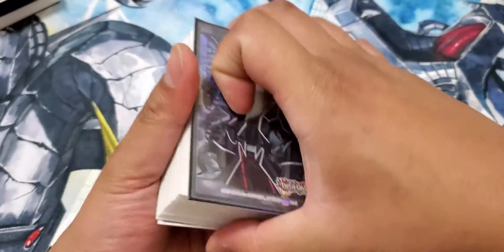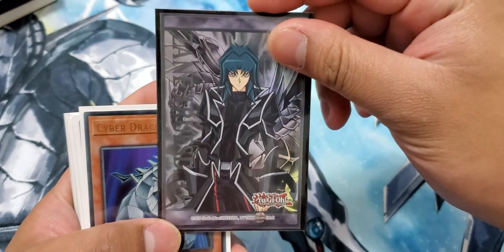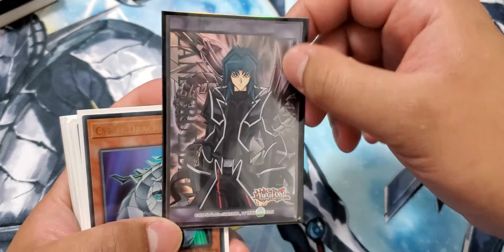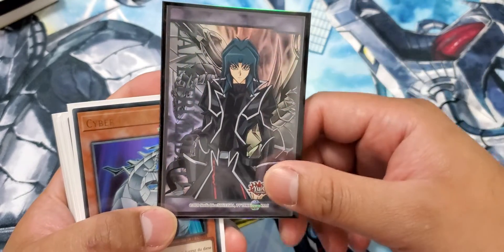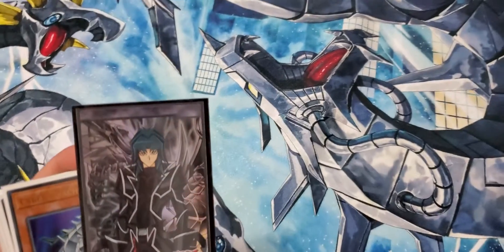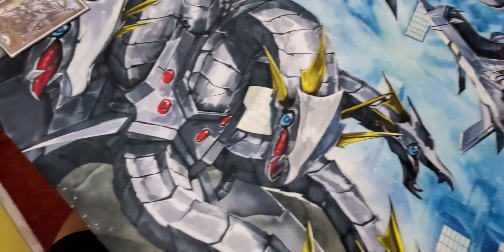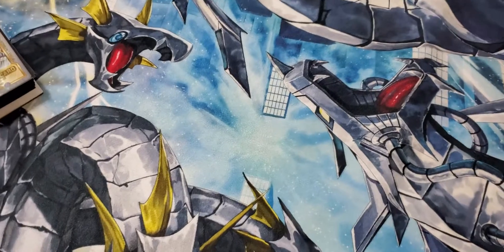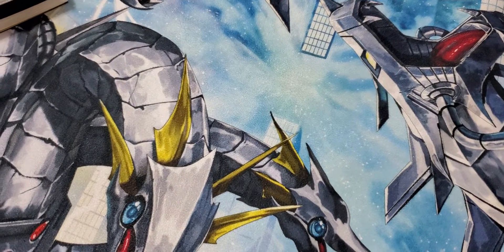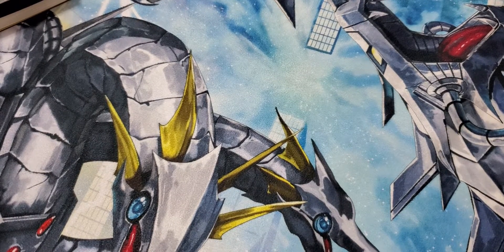For the main deck, we have the new character from Toon Chaos, the dark version of Zane Truesdale, but it still has a Cyber End in the background. As you guys can see, I'm a big fan of the Cyber Style. I even have the clock mat for Chimeratech Over Dragon and Cyber End, and I have a customized manga version of the mat.